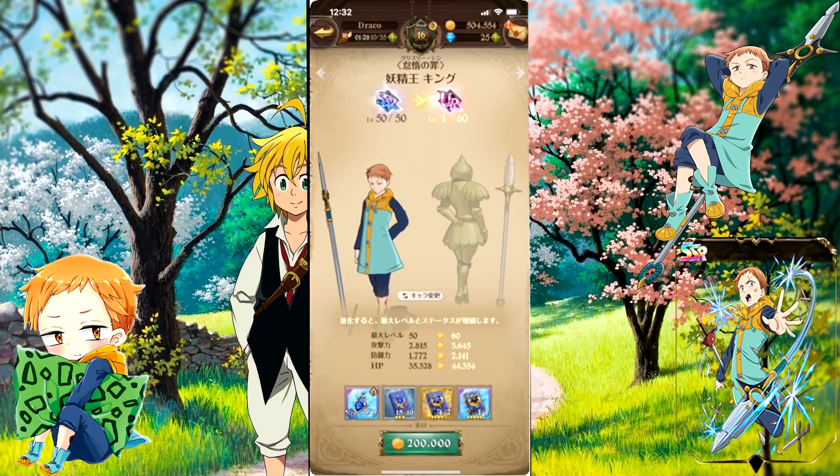What we're going to do is showcase the SSR unit King, then upgrade him to Ultra Rare and showcase that one as well. Let's go ahead and head over to one of the events to get one of the blue books so I can show you guys how to do that as well.